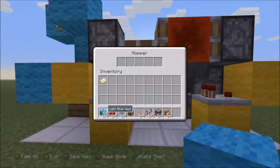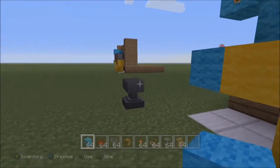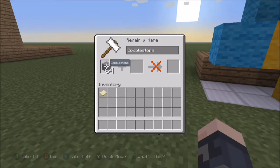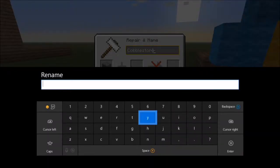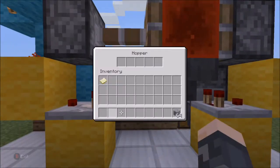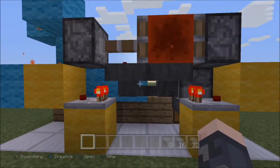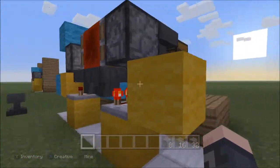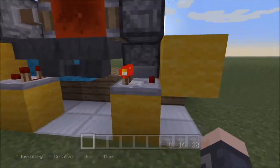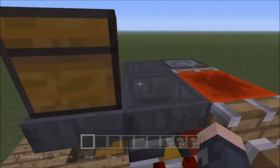Now rename some cobblestone — it can be any stackable item — so it's completely unique. I'm using the name 'frugal'. Put eight of those renamed items into the hopper clock. You can actually change how many items the system releases at a time by changing this number — whatever count you put in is how many it'll cook through the system.